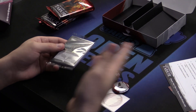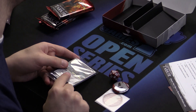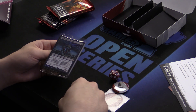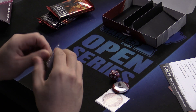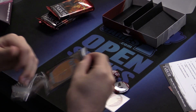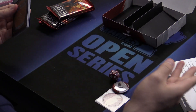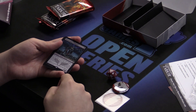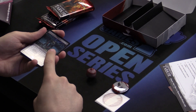So one of them is better in limited, one of them is better in constructed. I'll give you a hint — this is the one that's better in limited. He's a 2/1 for one, kind of like a Gravecrawler. But you can pay one black and return from the graveyard, only if you attack. Well, you're playing 2/1s for one. I'm pretty sure you're attacking. Wizards loves to reward us with things you want to do already, like landfall or prowess or raid. So I will be attacking and I'll be bringing this guy back.